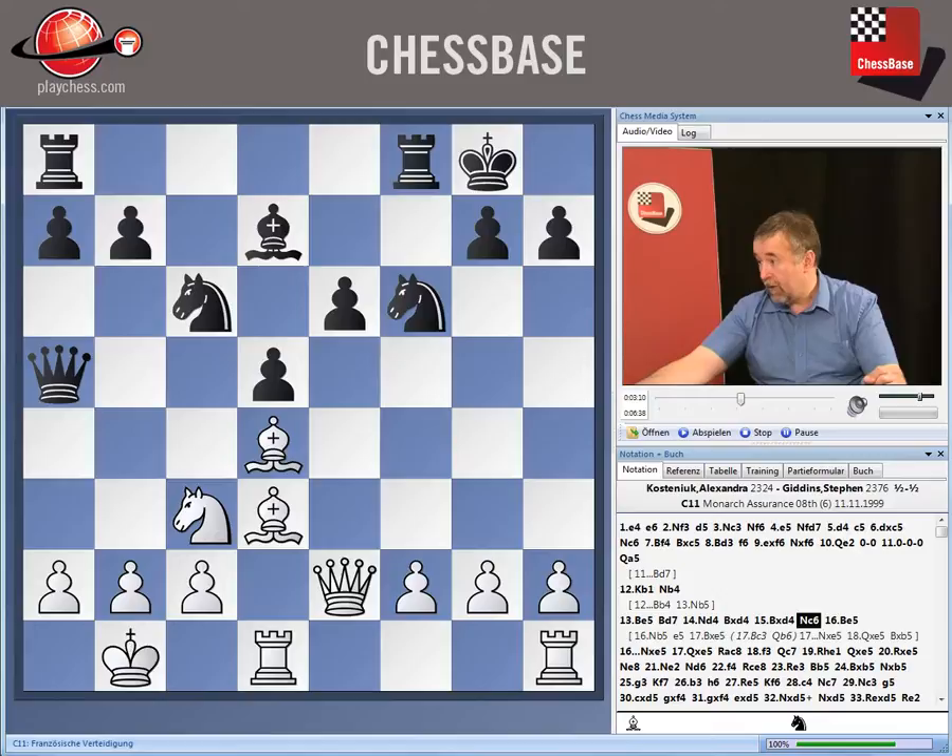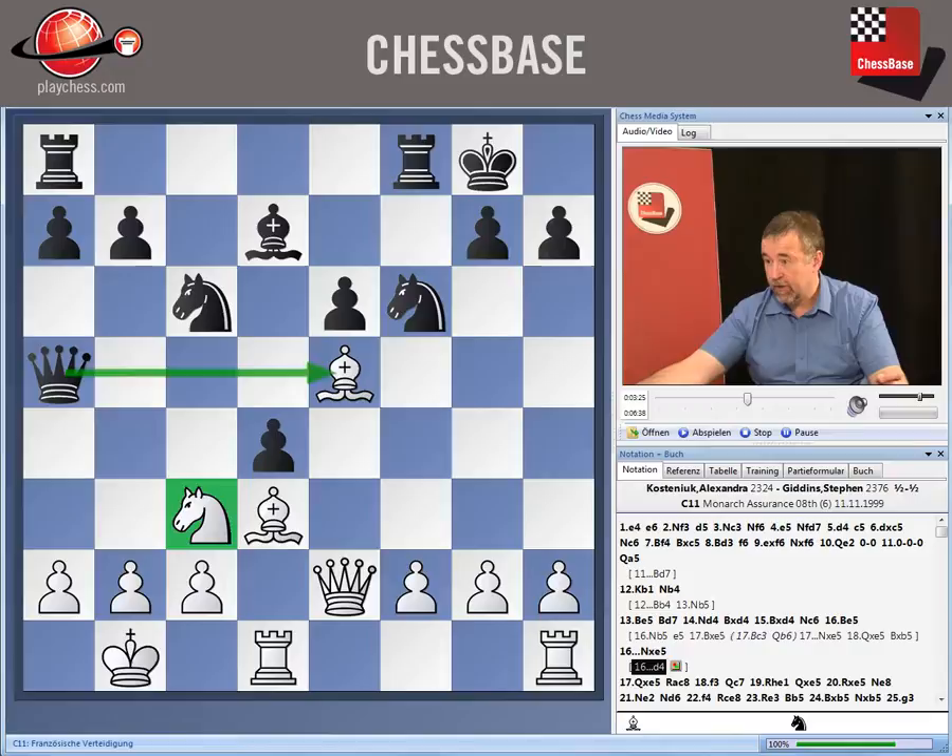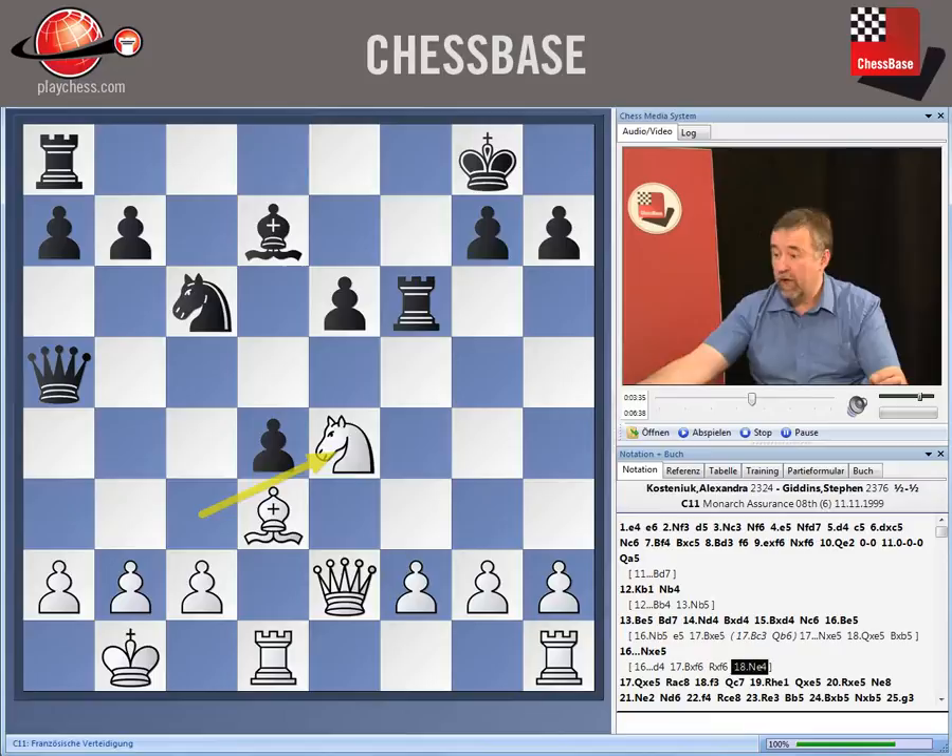Instead of that, White simply plays another move. At first sight, it looks like Black can meet this with d4, attacking the knight and simultaneously attacking the bishop with two pieces. But what White can do is just take on f6, and after Rxf6, the knight comes to e4. White now gets a different type of blockade — this time on the light squares, not on d4 and e5, but instead on these two squares. It's still a very nice position for White.